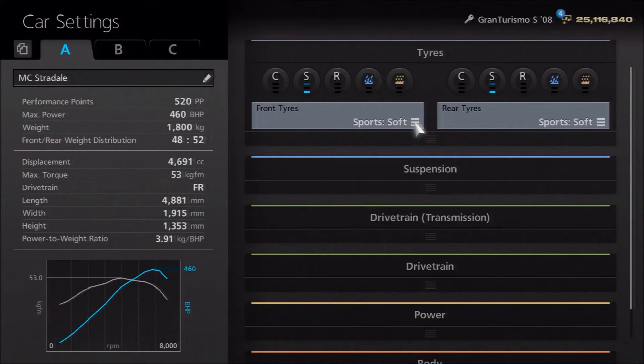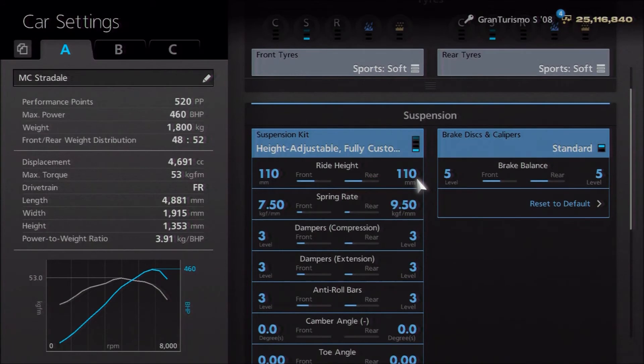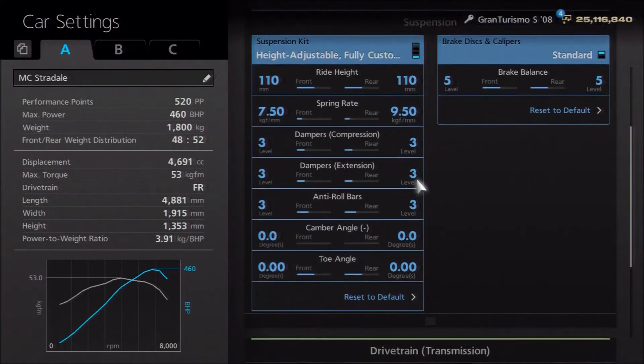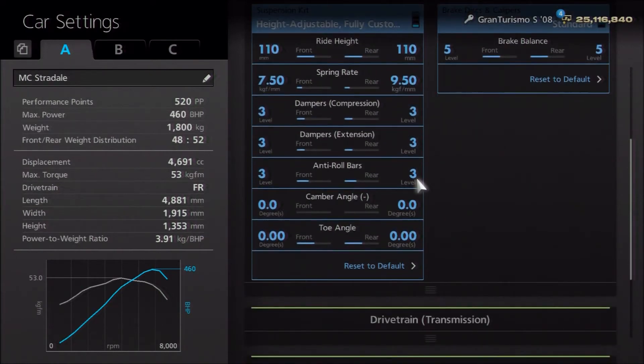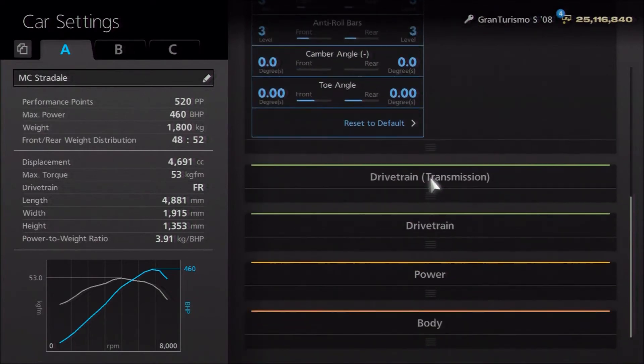I've gone for sport soft tyres because it's a road car, but you want it to feel a little bit better than stock. We've gone for the standard brakes because it's not a race car. As far as suspension, we've lowered the ride height just a little to 110. Springs have increased slightly to 750 and 950. Dampers and anti-roll I've left on three, because that's stiffer than stock but you don't want it to be completely unrelenting through the corners — it needs a little suspension movement. I've gone for neutral camber and toe, as I pretty much always do.